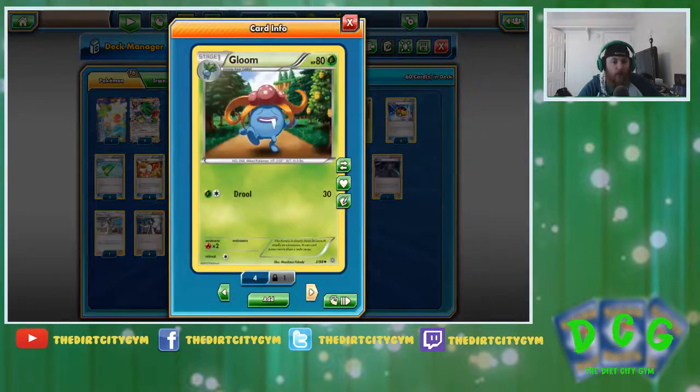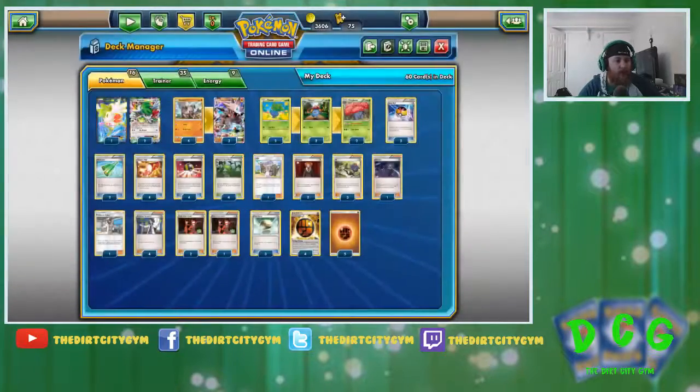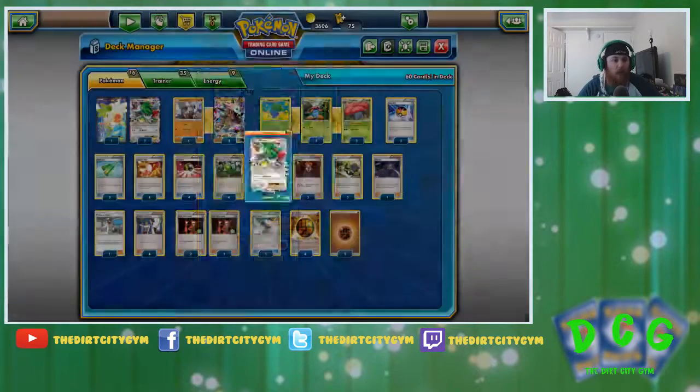Next up we've got the 2-2-2 Vileplume line, which is pretty much the standard Vileplume line now, in order to still have enough time to get out the item lock and still have room in the deck for other things. And then we've got three Shaymin-EX, just trying to get those explosive starts.